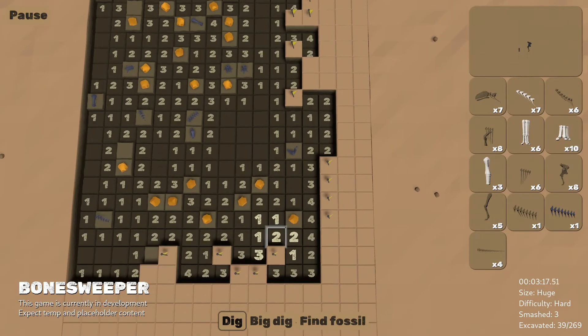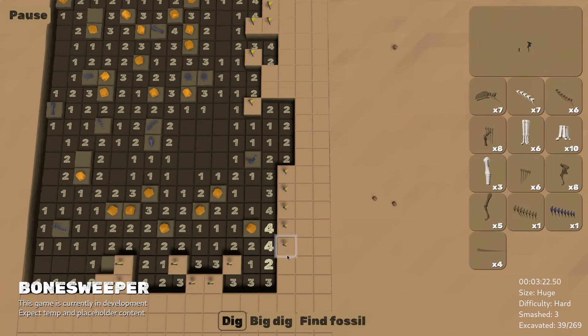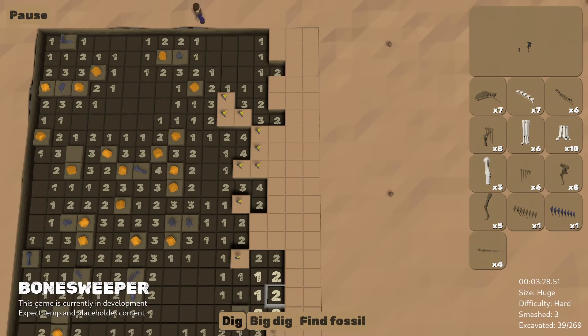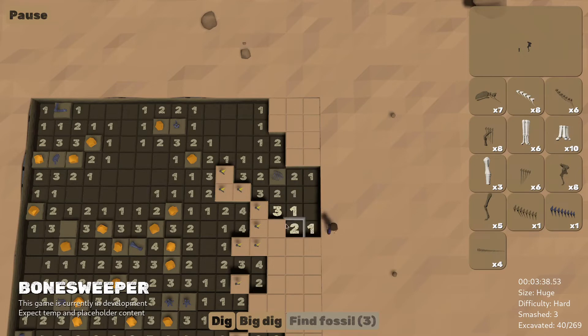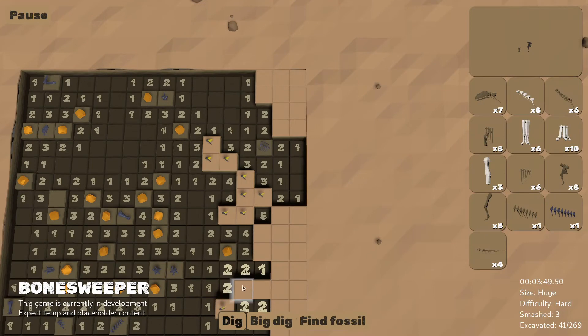We're conscious that the music, especially when digging, shouldn't be too distracting, so I'm trying to take an approach which focuses more on texture and vibe than melody in the dig music. But in the end my writing is very wrapped up in melody, so at the moment it's hard to say how much of that will really come through. Next I'd like to start working on the music for the museum — the latest piece I've been working on was an attempt at that but ended up being more suitable for digging, so soon I'll be taking another run at it.